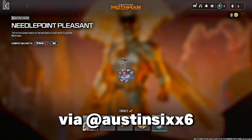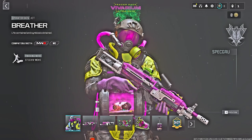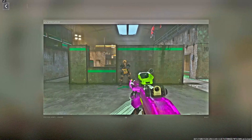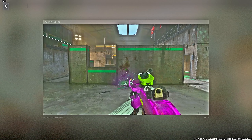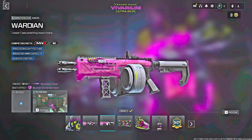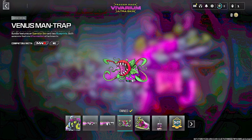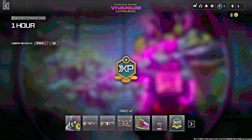The next bundle is called Tracer Pack Vibranium, featuring an ultra skin called the Breather for Jet — animated with green smoke or gas at the top of the head. The two weapon blueprints have the Blooming tracer effect and Mulcher dismemberment death effect: the Dahlia for the Bruen MK9 and the Wardian for the AMR9. The bundle also includes a large decal called the Venus Man Trap, a new weapon sticker, weapon charm, and a one-hour double battle pass XP token — costing 2,400 COD Points.